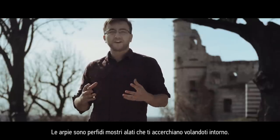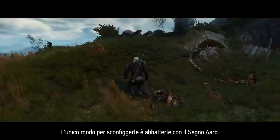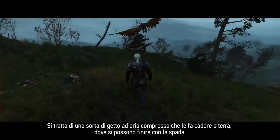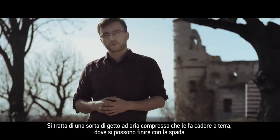Harpies are vile feathered creatures that fly around you and circle you. The only way to deal with them is first to bring them down, and that's where your Aard spell comes in handy — a sort of compressed air that will bring them down to the ground where you can finish them with your sword.